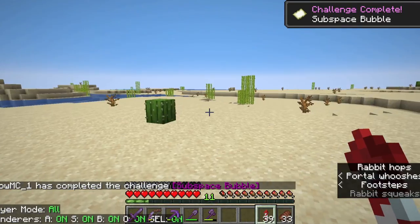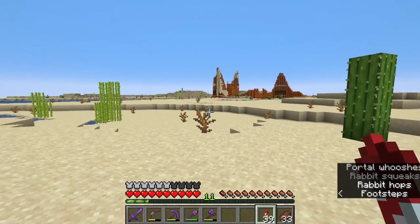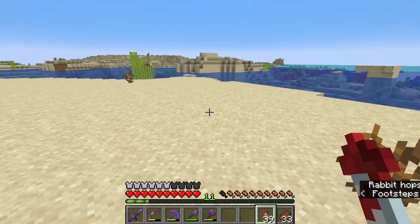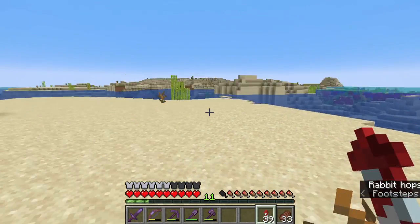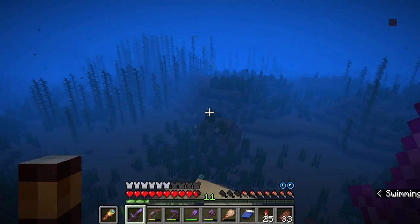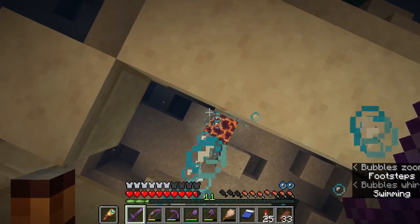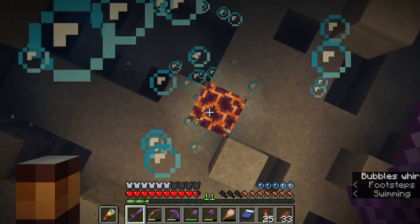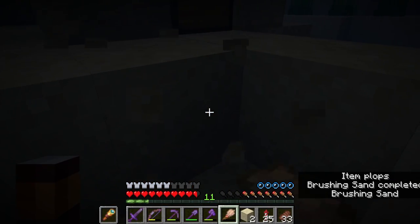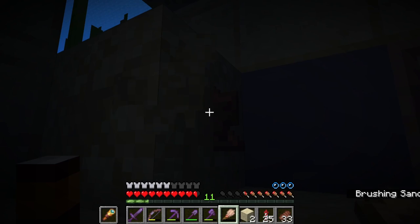And we sure are, and we have got the subspace bubble advancement. Let's fly around here a bit and see if we can come across a desert temple, and perhaps we've got some warm ocean ruins here. I still need one more pottery shard from the ocean ruins, so let's find as much as we can. And right off the bat we find ourselves some warm ocean ruins — perhaps we can find some more sniffer eggs, but most preferably I need the snort pottery shard. Which one is this? Let's see. Shelter — no, already have that one.